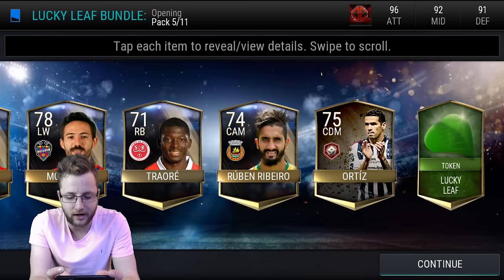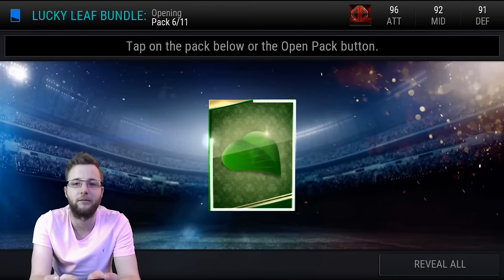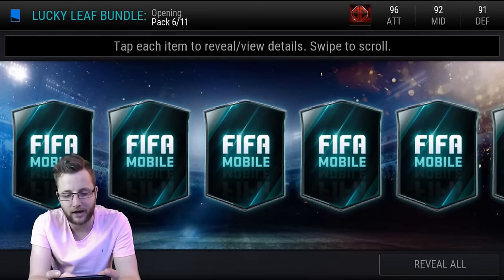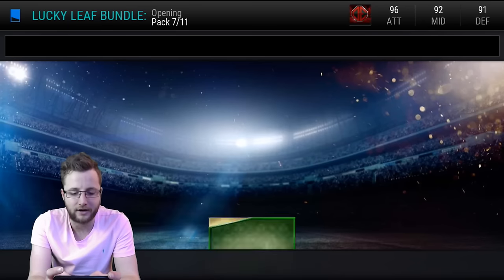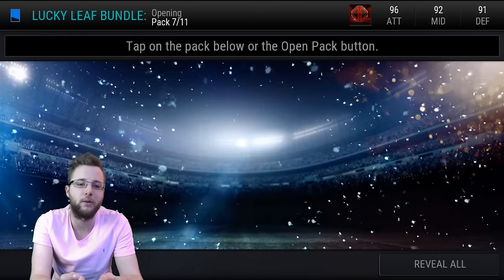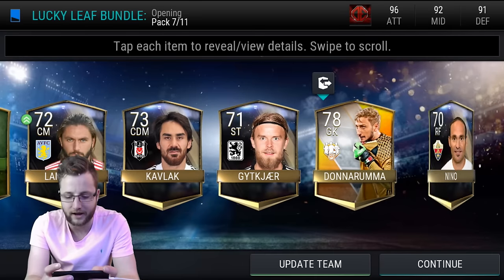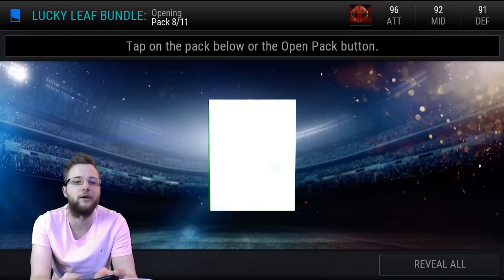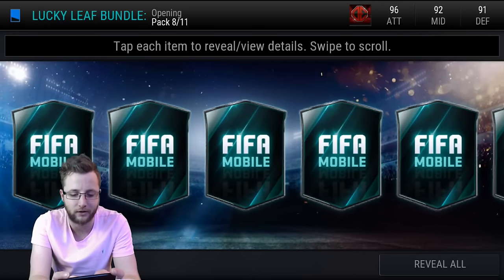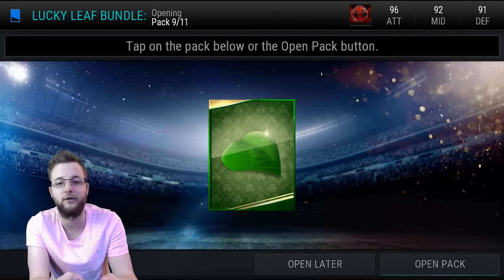Pack number five gets us a Lucky Leaf and we get ourselves an Impact player. The new Impact players seem to have come out. Another Lucky Leaf and nothing else there, so the pack luck is not going super well for us right now. Just those two good packs at the start and then after that absolutely nothing — just some Lucky Leafs and some other things. We'll at least be able to trade four of them in to get some other things and showcase some of the other sets.